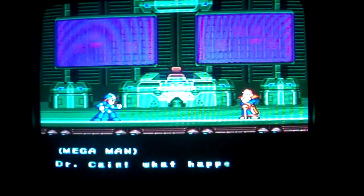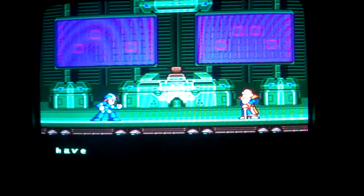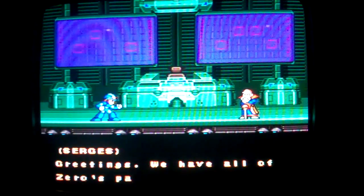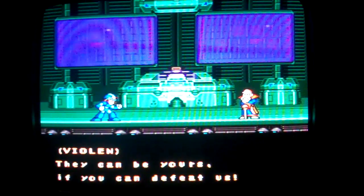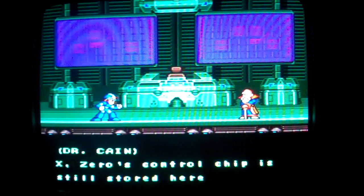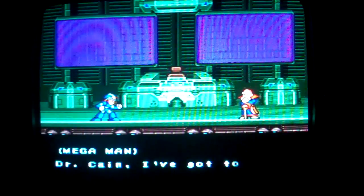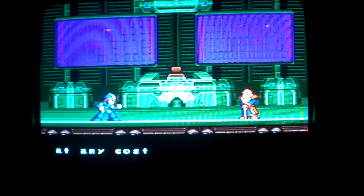X talks with Dr. King. A group of Mavericks calling themselves the X Hunters have just contacted us. Greetings — we have all of Zero's parts. They can be yours if you defeat us. We look forward to meeting you, X. X, Zero's control chip is still stored here. I doubt it is possible to resurrect them without it. Dr. King, I've got to get Zero's parts back. At any cost.